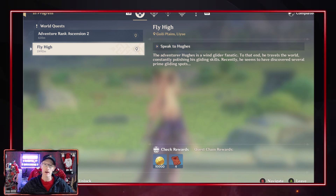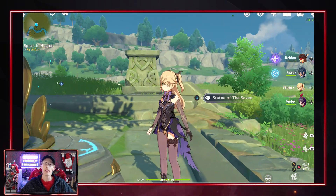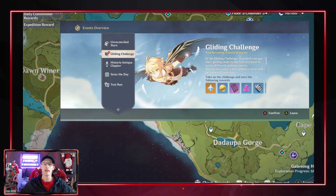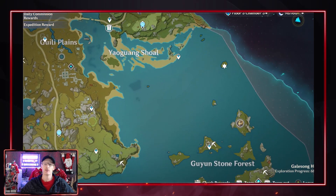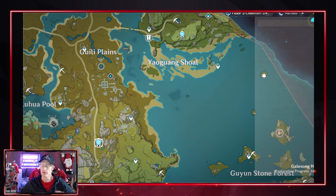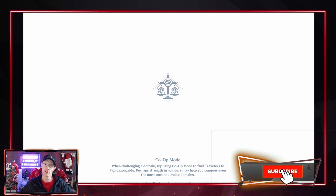For this one, the fly high, you will need to go and speak to Hugh. To get all of the information for this challenge, go into your compass which will show any current events, and go down to the gliding challenge. It will give you some really awesome rewards, so it's definitely recommended to do this even if you only do it once or twice.